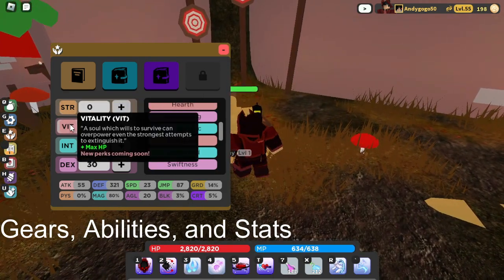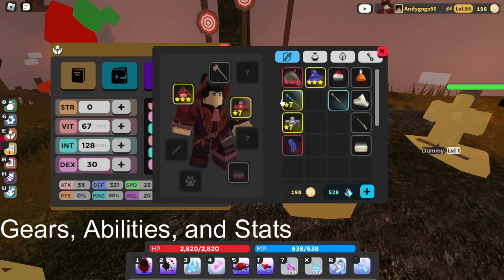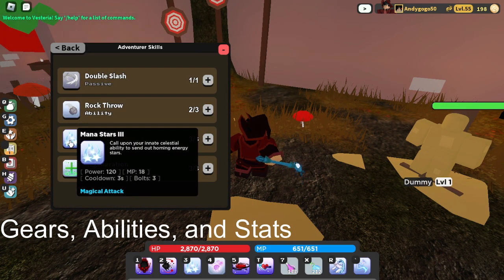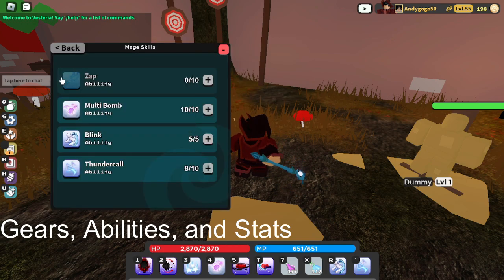Going with 70 Vitality, 30 Dexterity, and the rest in Intelligence. For my Adventure Book all you need is Double Slash and max Magic Missiles or Mana Stars — that's enough for that.